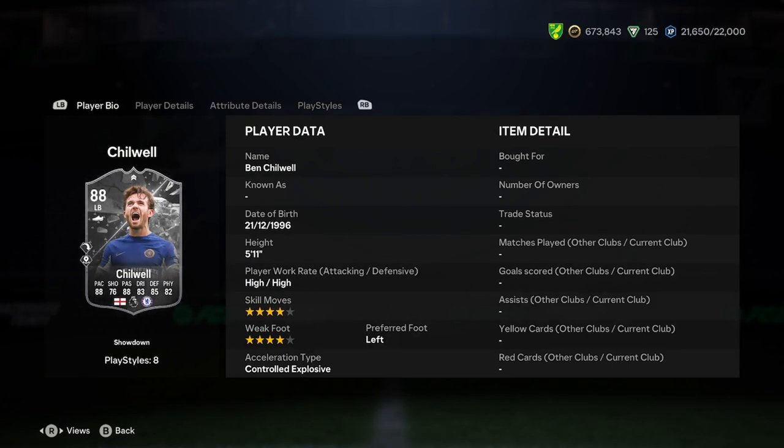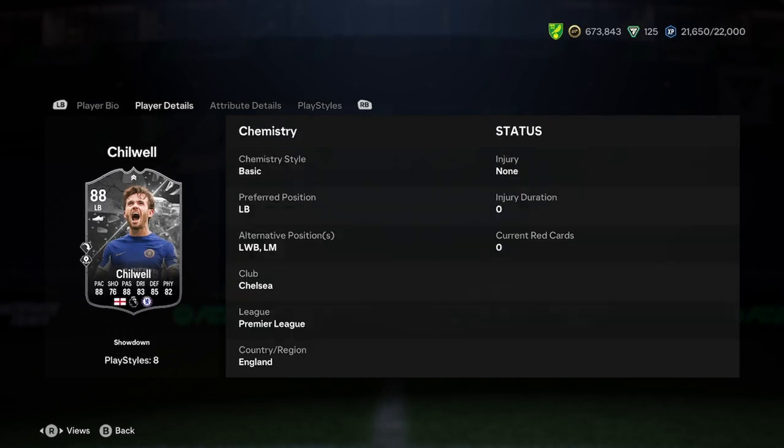Chilwell is 5'11", high/high work rates, 4-star skill moves, 4-star weak foot, left foot, control playstyle, explosive. That's very ideal — that's a good start for a fullback.